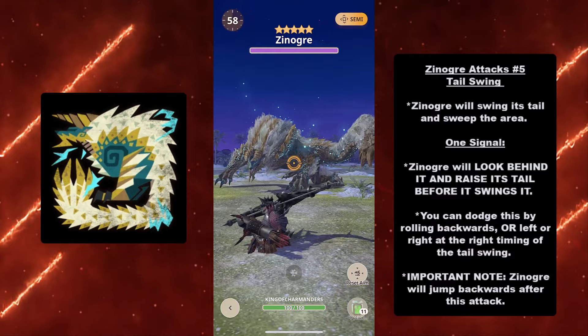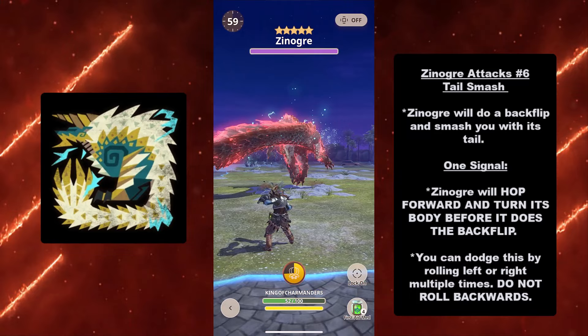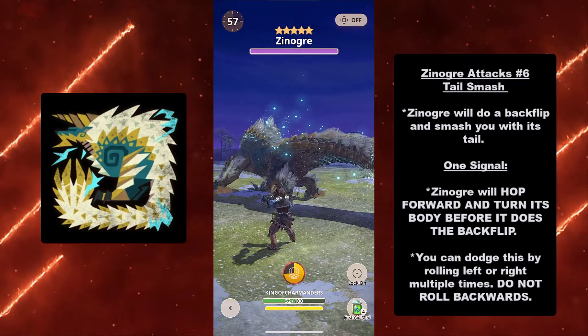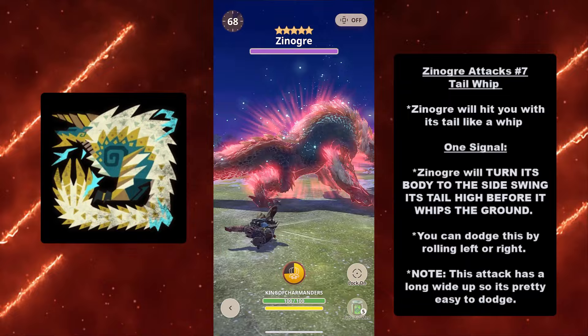At number eight for Xenogres's attacks we have the Tail Smash. Xenogres will do a backflip and smash with its tail. It has one signal: Xenogres will hop forward and turn its body before the backflip. You can dodge by rolling left or right multiple times. Do not roll backwards — this attack has a really long range on its tail and it's going to hurt.